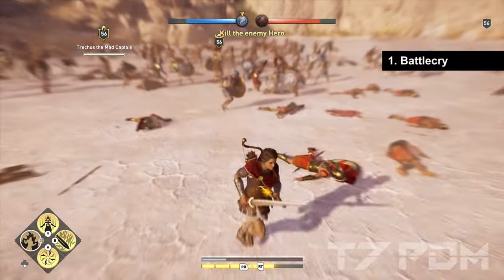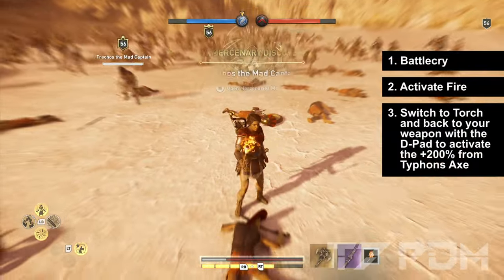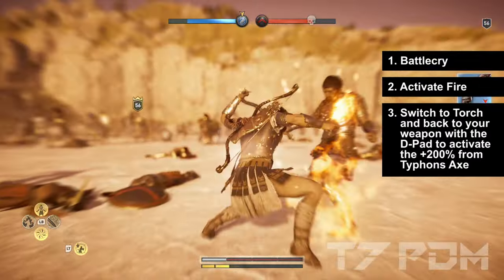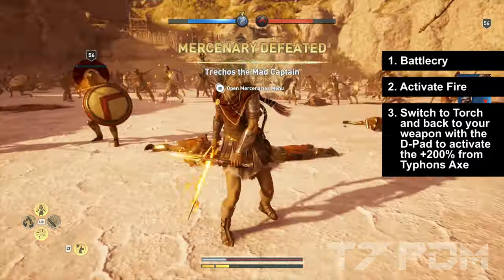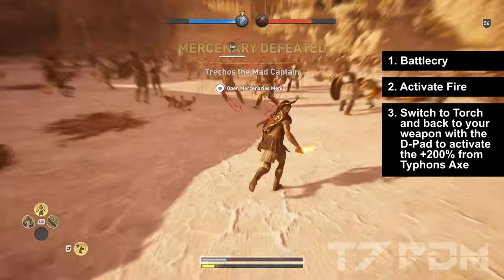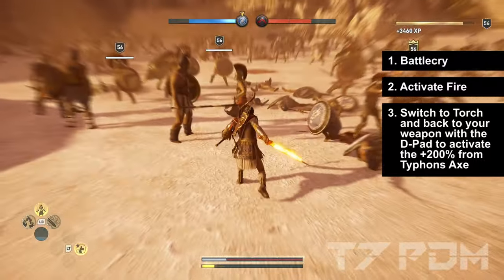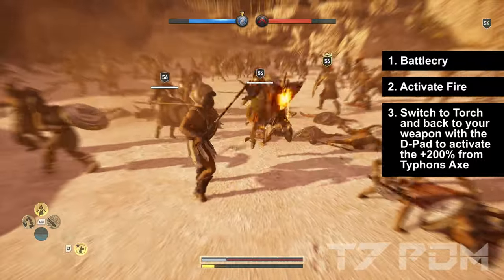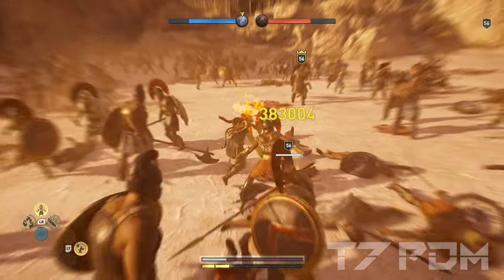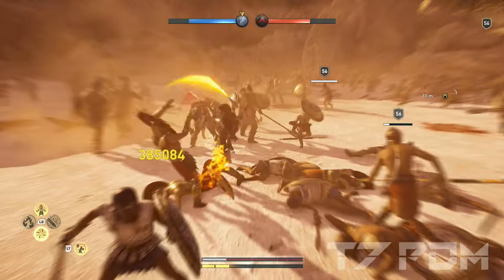Whenever you enter a battle you should first activate battle cry and then activate your flaming attacks ability. Be aware that your flaming attacks will not immediately trigger the plus 200% critical damage from the Typhoon's Axe. If you want to trigger it immediately, hold down the d-pad, switch to your torch, and then switch back to your weapon to get all the damage activated.